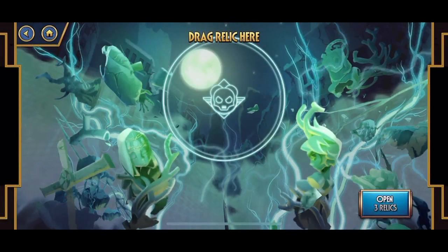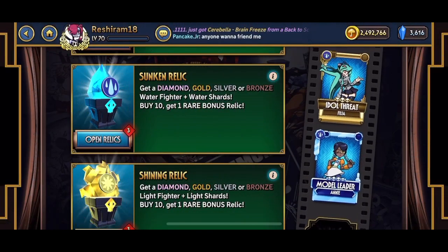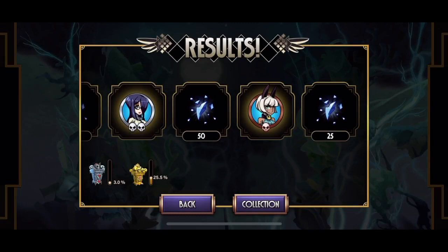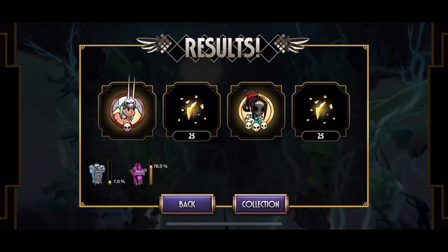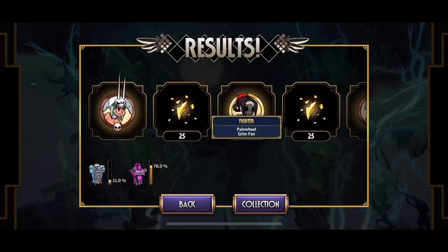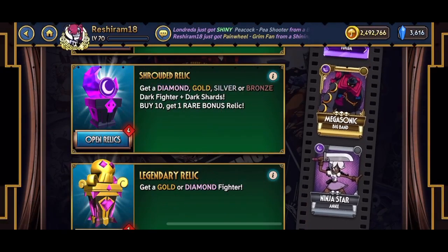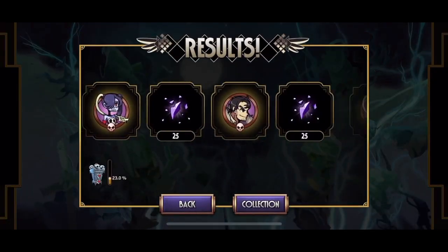So we're going to start with the scorched relics — three bronzes. The sunken relics — one silver, two bronzes. The shining relics — oh! We got a Grim Fan! I didn't have her before, that's cool! And the shrouded relics — four bronzes.